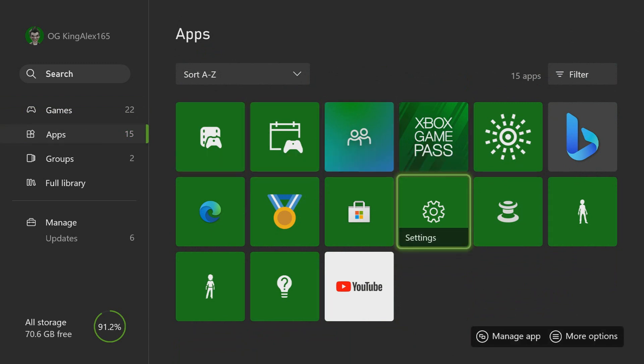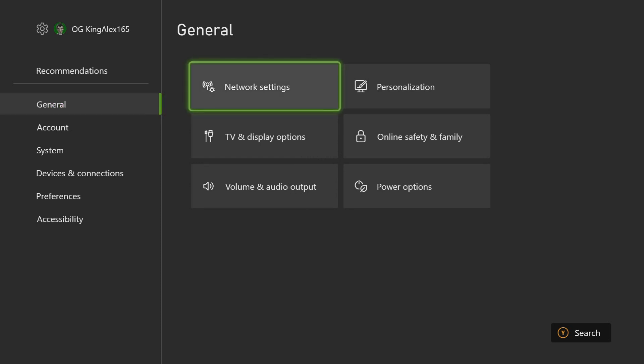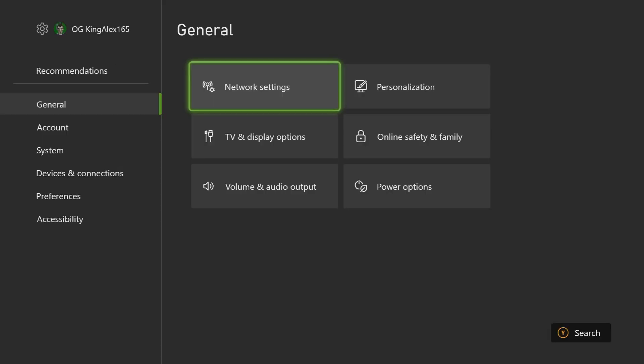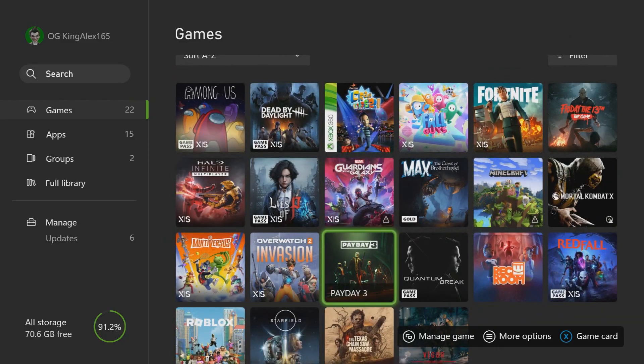For Xbox it's a little different. Go to Settings, click on Network Settings, and test the network connection. It should say it's all good — click Continue, back out, go back to the game, and start up Payday 3.